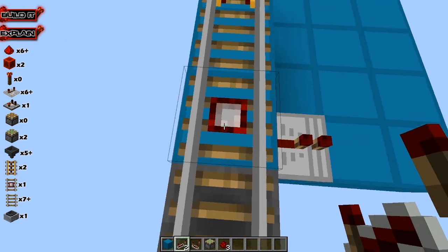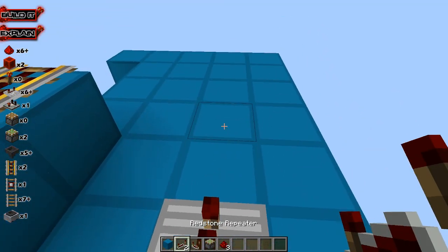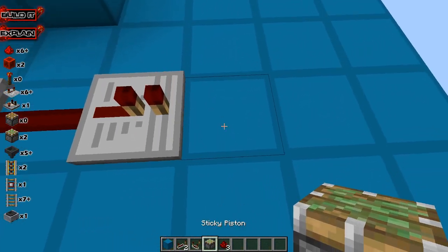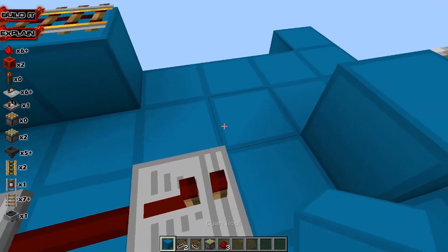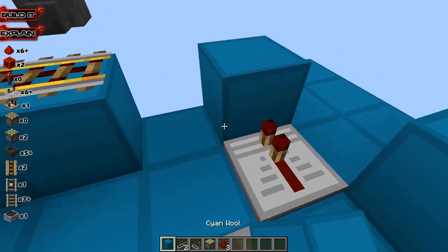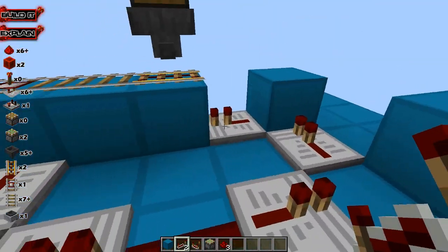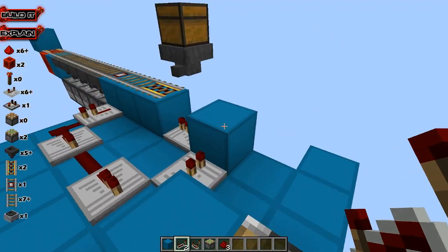Now for the redstone, we want to put a repeater coming out where this detector rail is at. Then we want a redstone repeater, another repeater there, and redstone there. There's going to be a piston right there to push this block into that slot. Then we have a repeater right there, a block right there, and a repeater right there. Now you can have as many repeaters as you need for timing issues, but we'll talk about that when we explain the redstone a little bit.